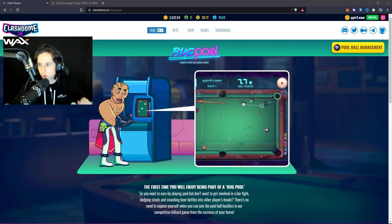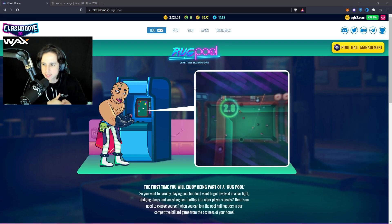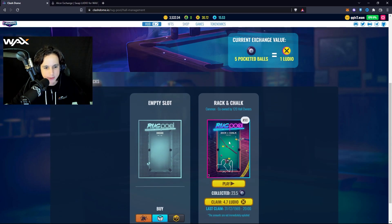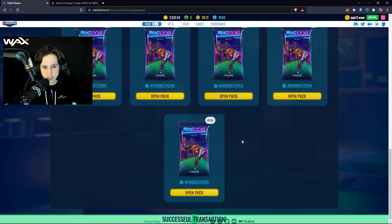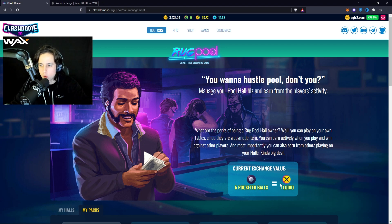The second game I want to focus on is Rug Pull. It has a very similar land management system to Endless Siege — you can be a pool hub manager. I have one Rug Pull table, and as people play the pool game I earn Luteo. I bought this table today and already got 4.7 Luteo, which I can claim right here. Every five pocketed balls earns you one Luteo.